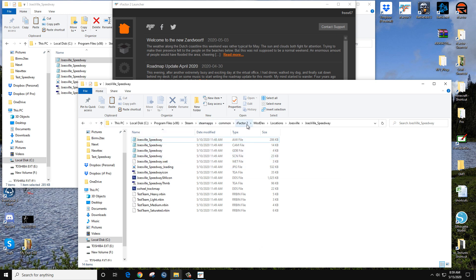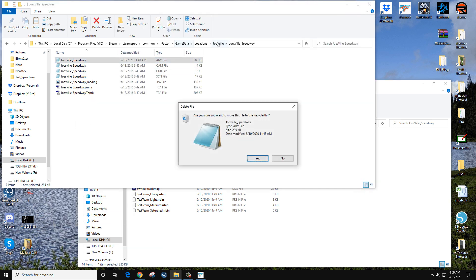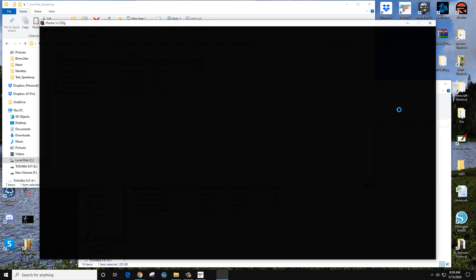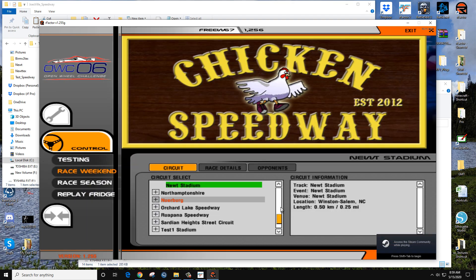Let's grab the rFactor 2 mod file for Joe's Ville. I'll delete the rFactor 1 version and paste in the rFactor 2 one. Now this only works if your track is exported out for rFactor 2. What I did have to do is export my track directly from Max — I had to update the plugins and then export it out to rFactor 2.